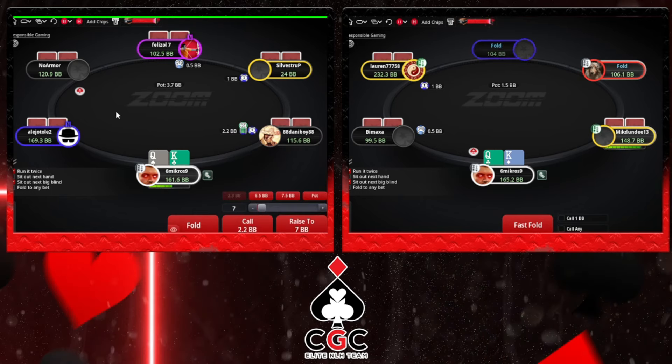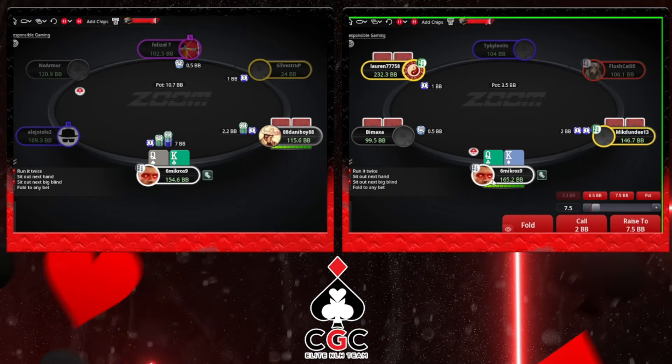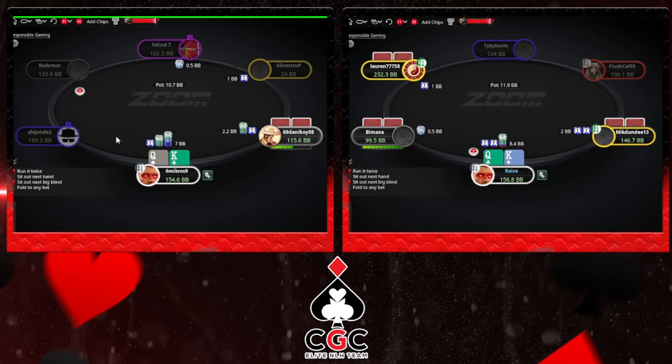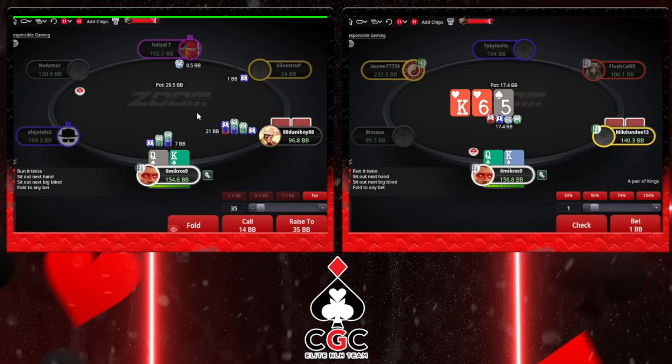I think he will start maybe folding some ace-6 on the turn without a diamond. So when he calls, I think he has a diamond. And the recreational doesn't like to fold diamonds. King-Queen is a mix around half-half I think. Here versus recreational, size up a bit. He snap calls. Easy fold with King-Queen offsuit.